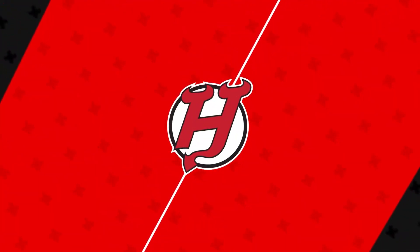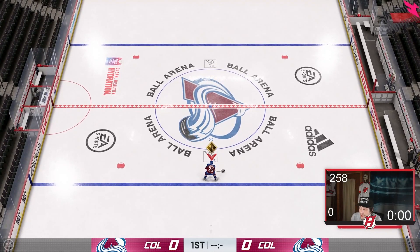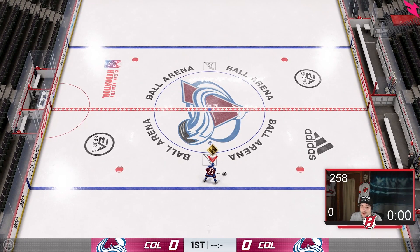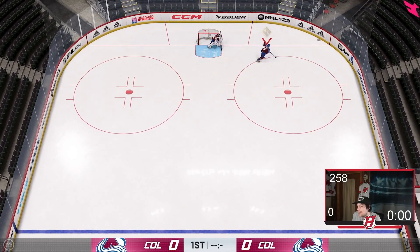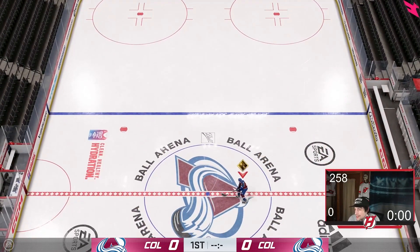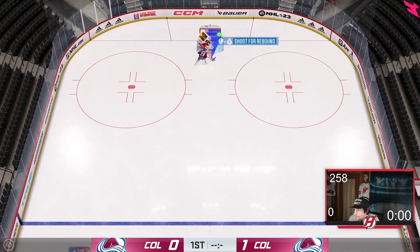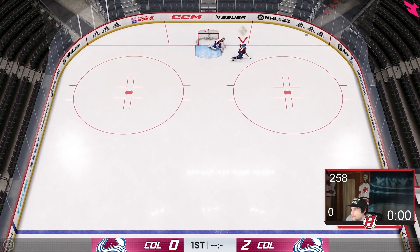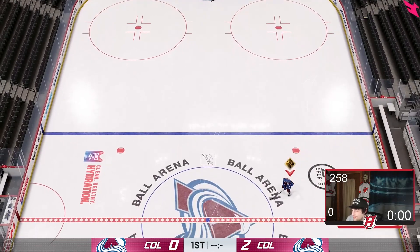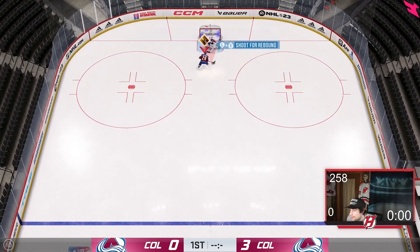I'm using Nathan MacKinnon — the Stanley Cup champion. My go-to breakaway move, and it has been for many years, is the classic hold forehand, go backhand, then forehand. You cut in, hold backhand to the forehand, and boom — that'll go in every single time unless you get absolutely robbed. This will be going in 95% of the time, so make sure you get it down.